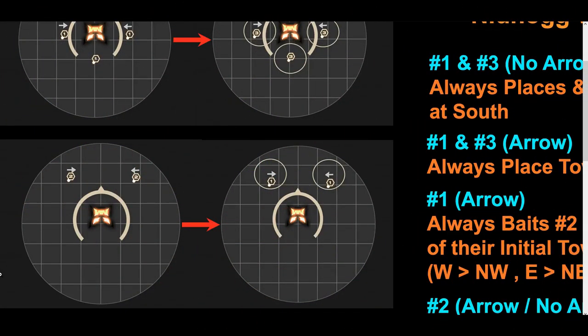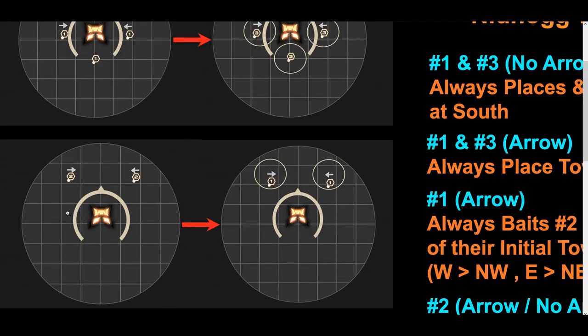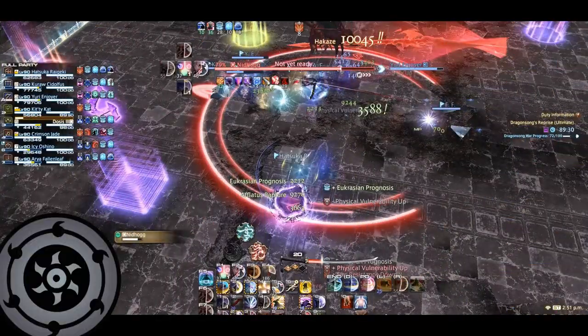Now let's take a look at the second diagram. The number twos are placing their towers. It doesn't really matter whether they have an arrow debuff or not, but if they do, place it accordingly. The number ones are going to be soaking these towers and baiting the clones. We made it so that the number one on the west side goes northwest and the number one on the east side goes northeast to keep it consistent.